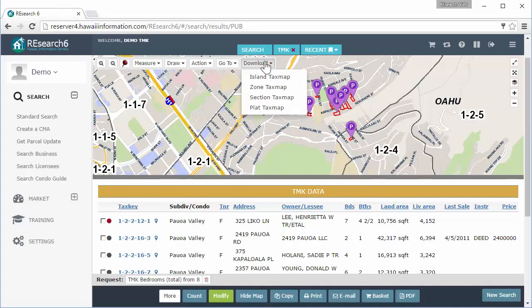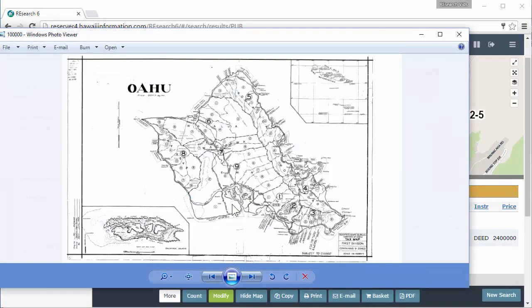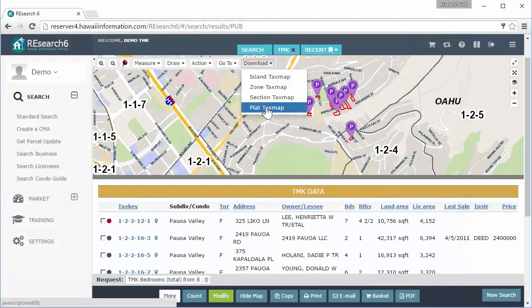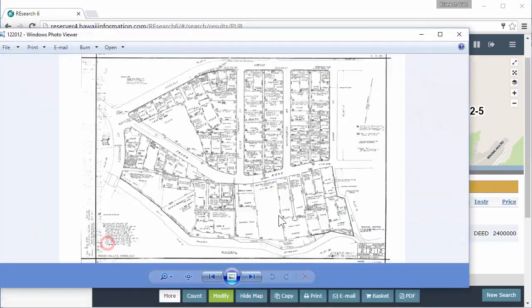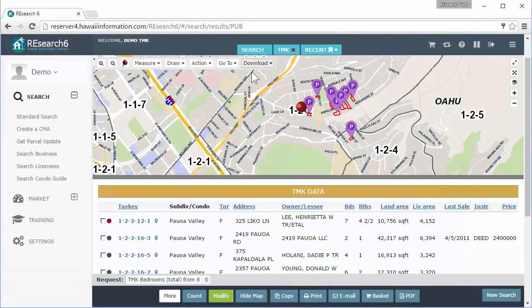The download option: if you want to download the tax maps you can. Let's take a look — 'Island Tax Map' — downloading starts from the whole island, and then you drill down to the zone, section, plat. You can download the plat of wherever your pin is — just open that up and that's the plat. So you're drilling from the island down to your plat and you can download these maps right from here.